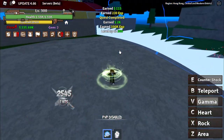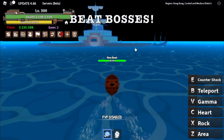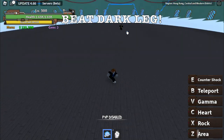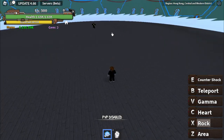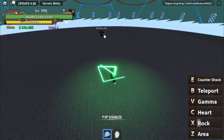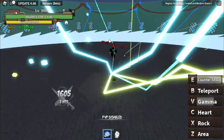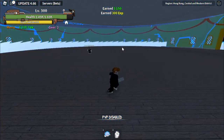Anyway, 300 — there you go. Let's beat bosses. At 300, our first target is the dark leg. This one is a high level boss compared to us, so let's try it. We cannot use our rock here, so let's just use Gamma and heart. There you go, Gamma. Let's snatch a heart. Counter shock — one heart and that's it. Moving on.